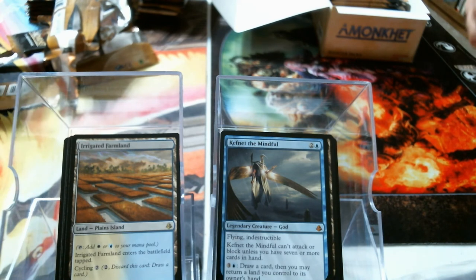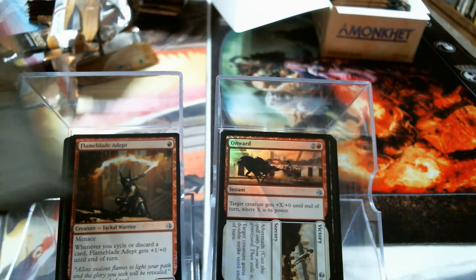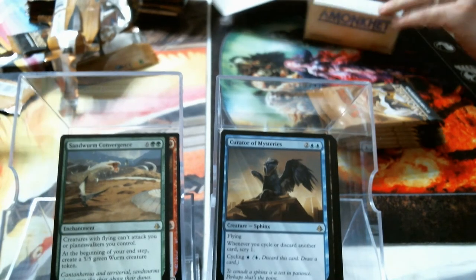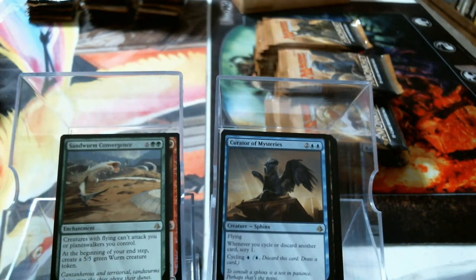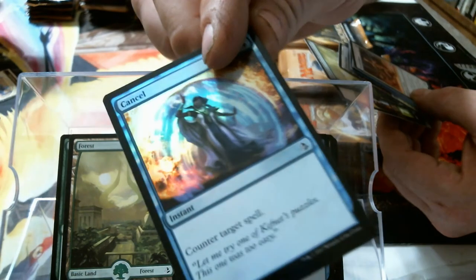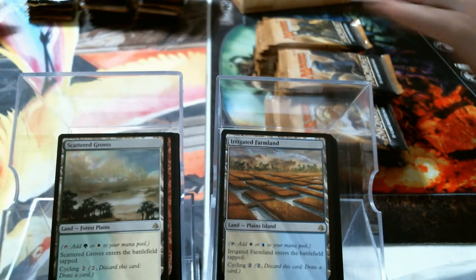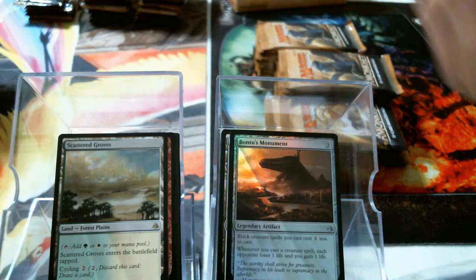Foil Flameblade Adept, and then a Sandwurm Convergence, Curator of Mysteries — and I gotta empty this box to fit more cards because I didn't do it. Oh my god, look at that — cancel Bolas land. Foil Electrify. Scattered Groves — I got another farmland, it has flood insurance. There's a foil Bontu's Monument and another Glorybringer.